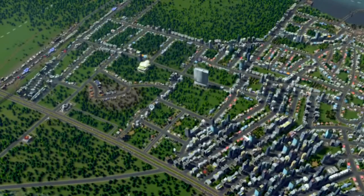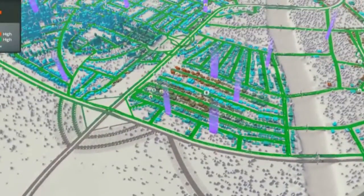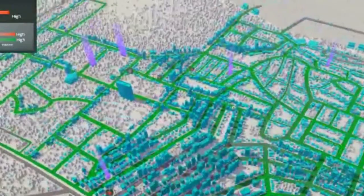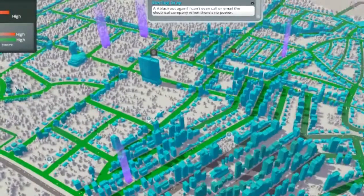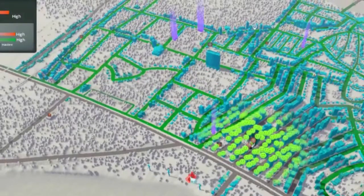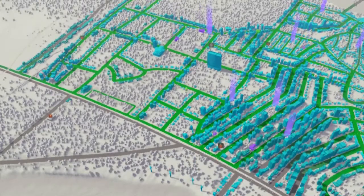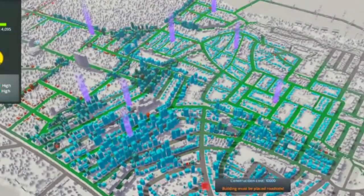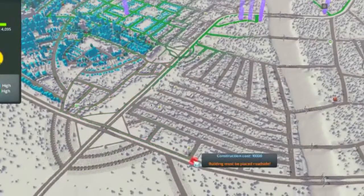Everything is pretty much safe and secure — that's to do with the fire departments. There's quite a few spread out through the city, mainly in the industrial areas because there are a lot more fires happening there. Police departments are dotted around in the different zones. There's a shitload of schools, high schools, and other education facilities, and I think there are about three universities on this map — so pretty well-educated.